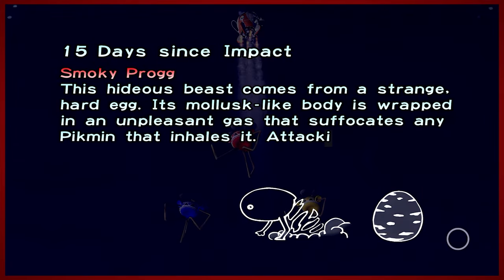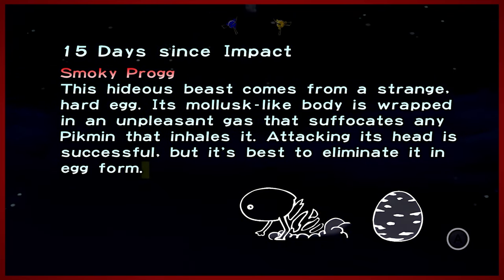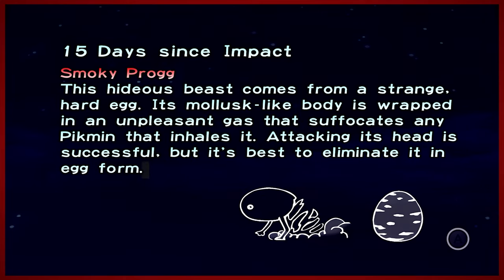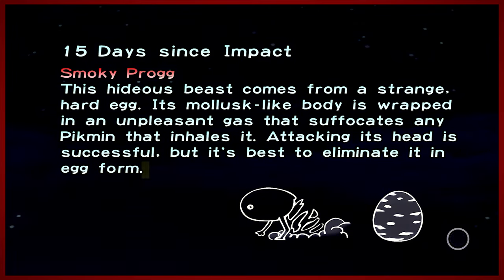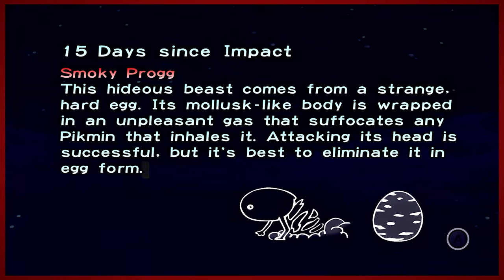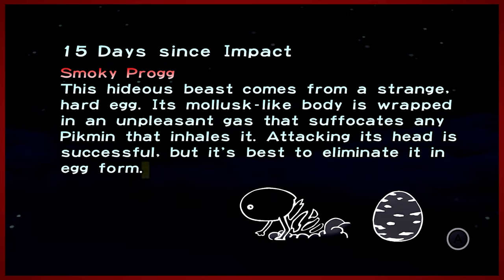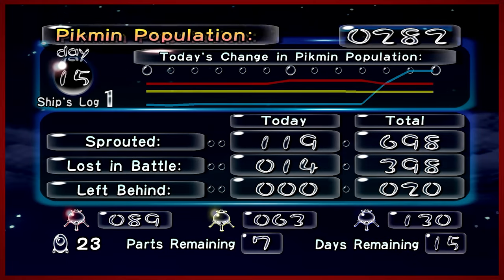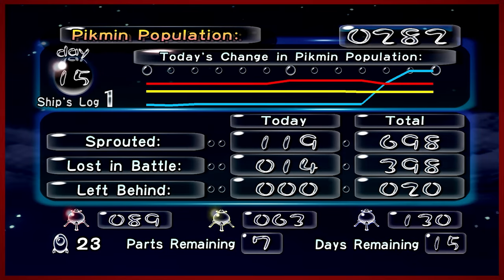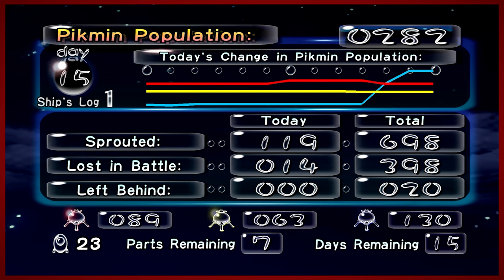All right, here we go — 15 days since impact, and this is your smoky prog injury. You won't get this unless you try it. The smoky prog: this hideous beast comes from a strange heartache. Its mollusk-like body is wrapped in an unpleasant gas that suffocates any pikmin that inhales it. Attacking its head is successful, but it's best to eliminate it in its egg form. So you can attack that egg, you can destroy the egg — however if you do that you don't get the reward of the golden nugget.